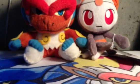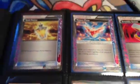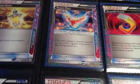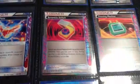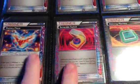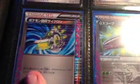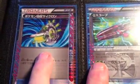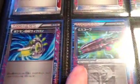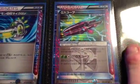Let's move on to the Ultra Rares. First off, we'll start with the A-specs that I have. I have a gold potion, two victory pieces, two scramble switches — there's the other two — a dowsing machine, Super Scoop Up Retrieval or something like that, and G Scope.